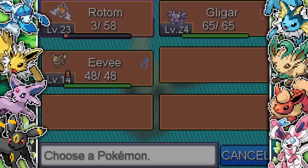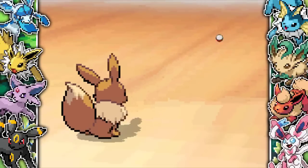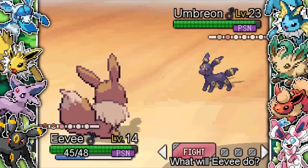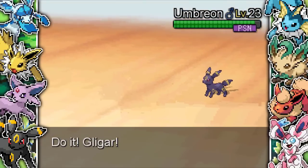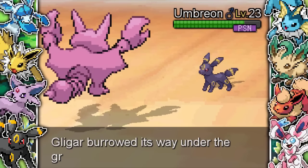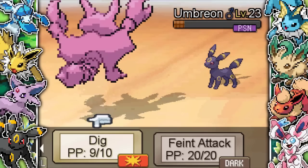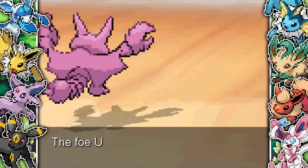Then he sends out Umbreon as well. Umbreon is something I've got to watch out for, so I go into Eevee for its final battle and decide to just Toxic stall it because Umbreon is pretty bulky. It does have Synchronize, but Eevee getting poisoned isn't the worst thing in the world. I poison the Umbreon, it Synchronizes the poison onto me. Then I go into Gligar and keep using Dig because digging gives the poison extra turns to take over. Umbreon uses Pursuit to trap and take out Eevee. I switch into Gligar and keep digging. Umbreon uses Sand Attack on me, which is a little bit annoying, so I go for Feint Attack for the guaranteed hit. Then Umbreon finally falls to the poison.